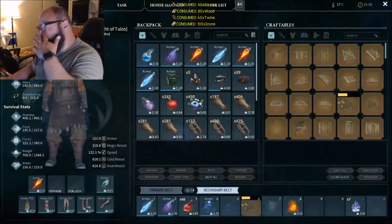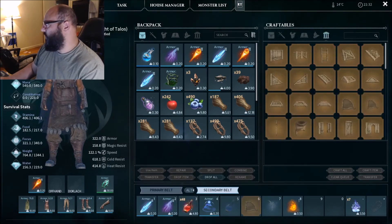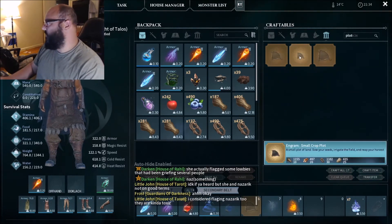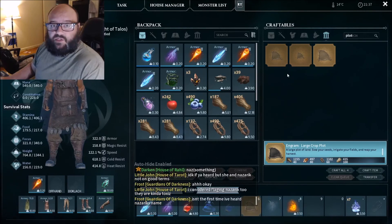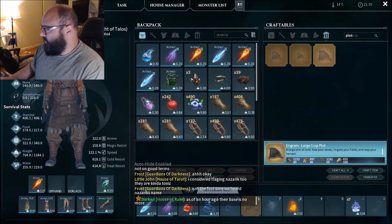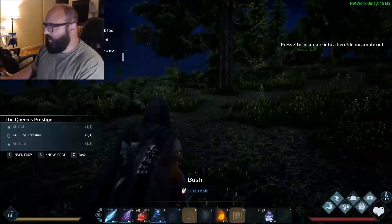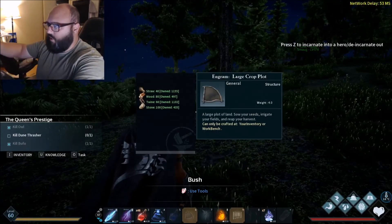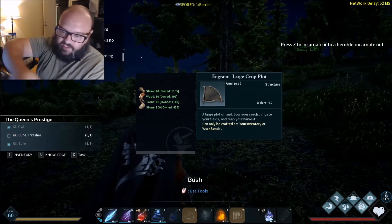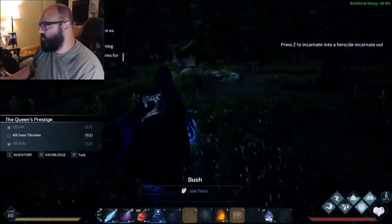Right now what I've done to make it easier: you have your ingrams over here which are like your blueprints. You can type in the search bar — you just put in 'plots' and you have small, medium, large. What I like to do is drag things to my bar so that while I'm gathering, when it's green it means I can make it, when it turns red it means I don't have enough materials, and I can hold down on that button and it will show me what I need — green for things I have, red for things I don't.